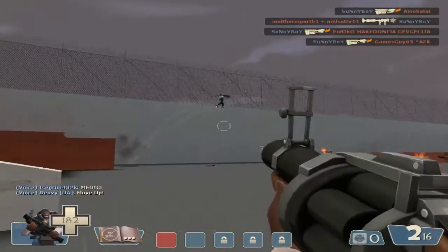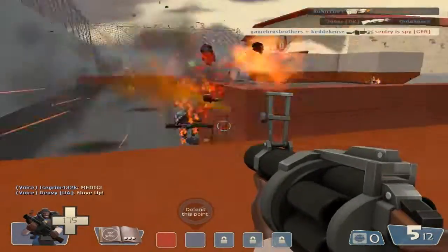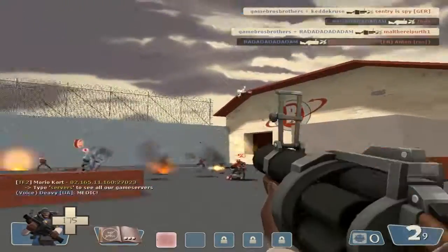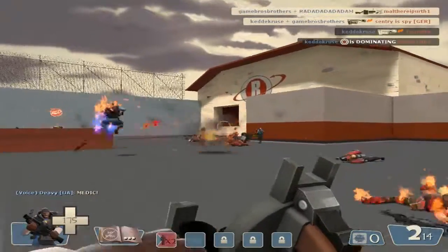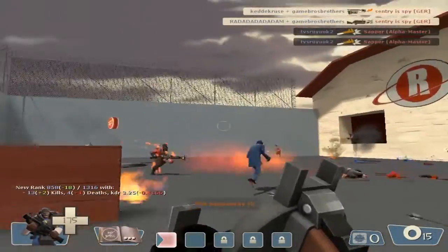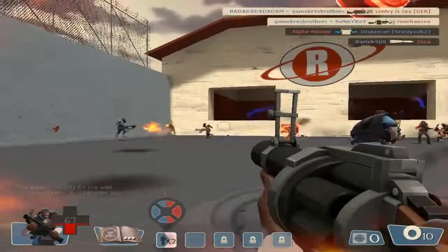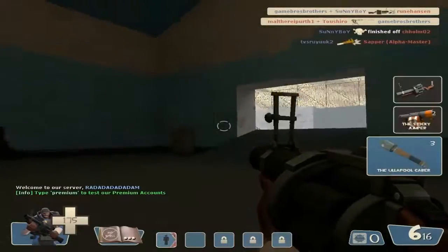We're kind of spawn camping them right now. That was awesomely close! I sneaked up behind him — I just can't speak, it's such a chaos. I can just lob my grenades over there and I'll hit — doesn't mean I'll kill, but I will hit. They can't do anything; we've taken over.